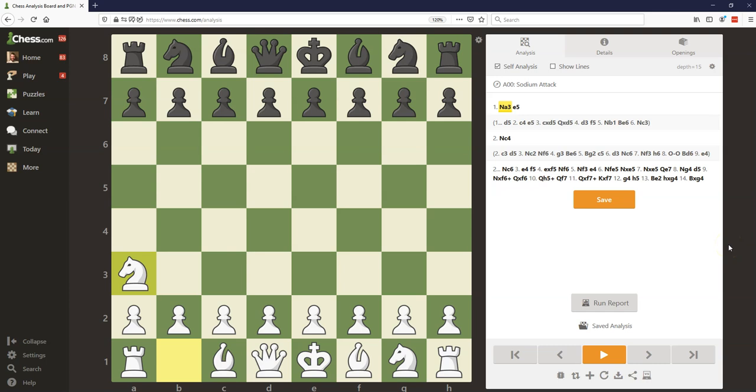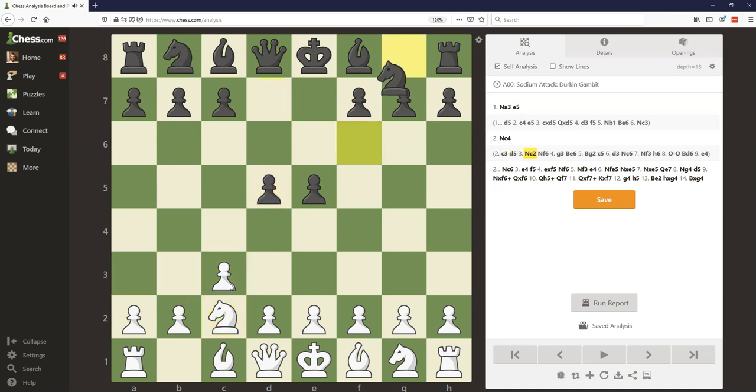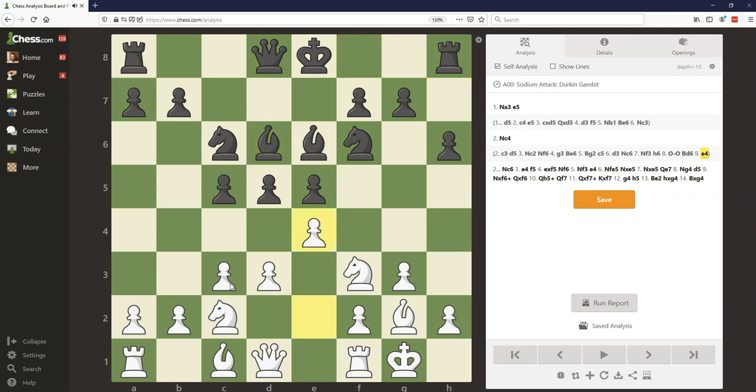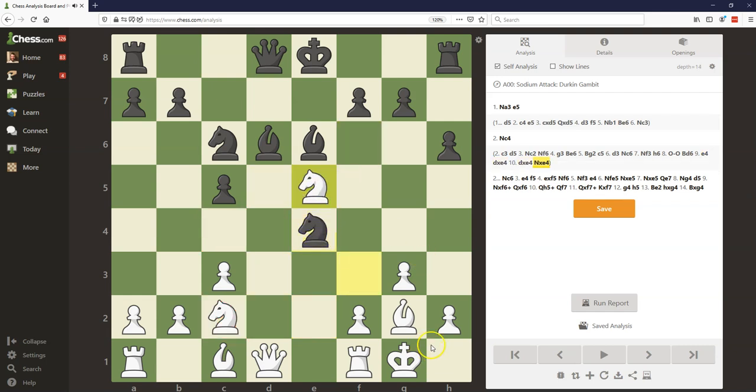I'll show one other idea White sometimes has in the Sodium Attack: dropping this Knight back to C2 instead of coming to C4. For example, Knight A3, E5, C3, Black grabs the full center with D5, Knight C2, Knight F6, G3, Bishop G2, Black takes the full center, D3, Knight F3, castles, and eventually E4. We almost get a position from the King's Indian Attack, except instead of this Knight being on D2, it's on C2. It's not clear why White would want this Knight on C2 instead of D2 — first, it takes two moves to get there instead of one. And secondly, the Knight seems better on D2, because if Black advances with D4, the C4 square could be a target, and it also helps reinforce the E pawn.